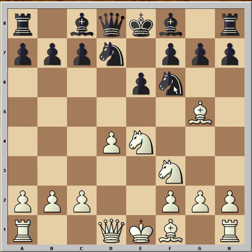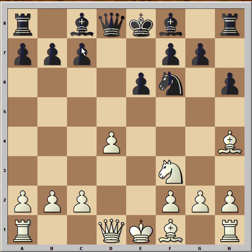Bishop to g5, pinning the knight. h6, knight takes on f6, knight takes on f6, bishop to h4, and black played c5, attacking the pawn on d4.